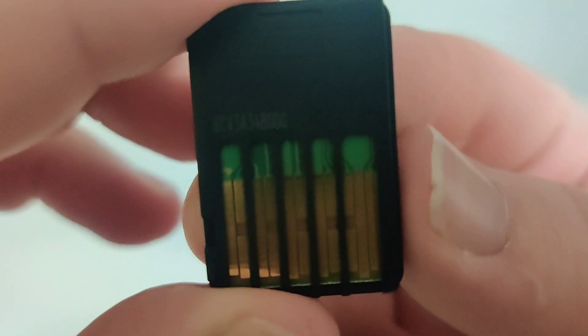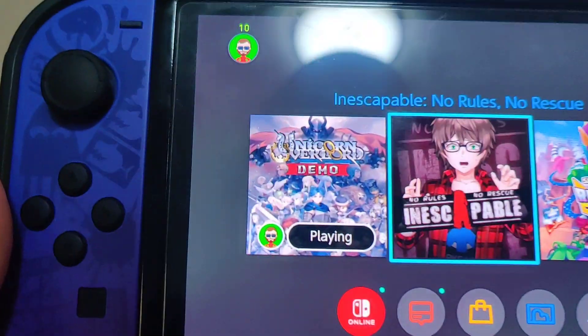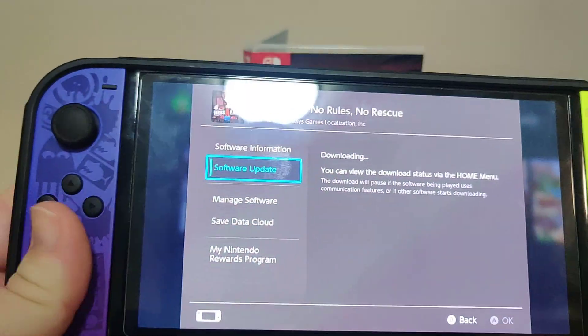Here we have the cartridge — we got the front and the code on the back. And if we pop it into the Switch, we have this icon here. We have version 1.0.0 on the cartridge.